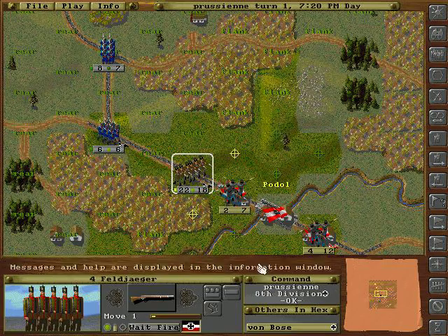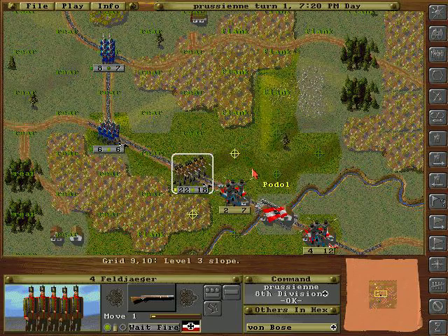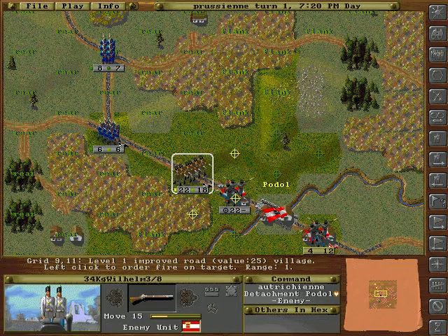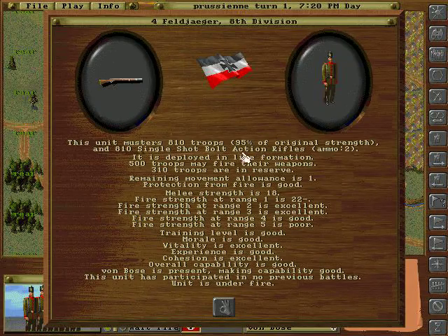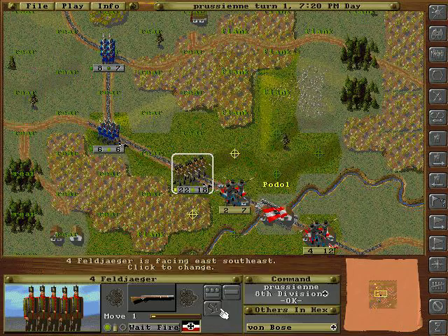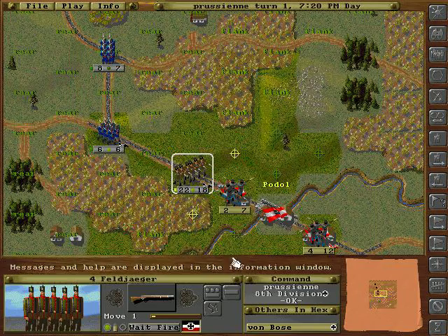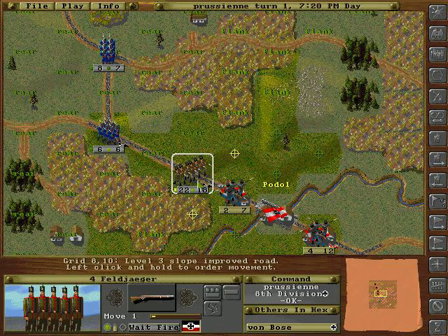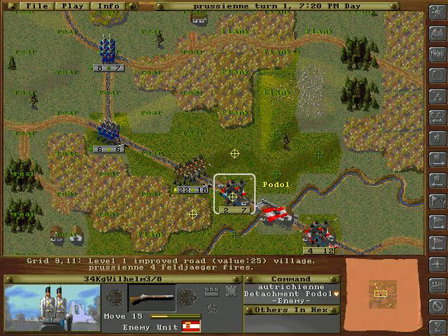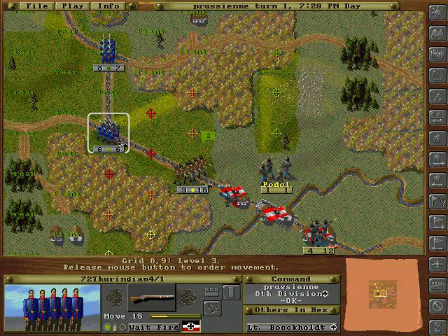First contact. This down here is my energy bar — my movement points, essentially. You can tell it's a really tiny unit; there's only two representative guys, and I've got a much bigger one. Their initial shots knocked out 5% of my units. I've already lost 29 men and 7 have been captured. I don't know how they got captured — they must have run straight into the town. Hopefully I can just out-shoot these guys and make them run away like that. That was really lucky; that typically doesn't happen.